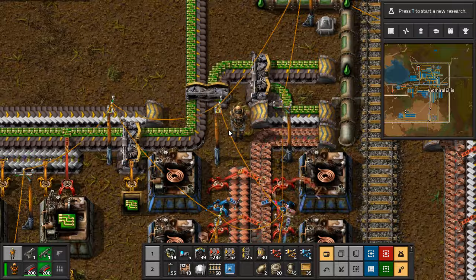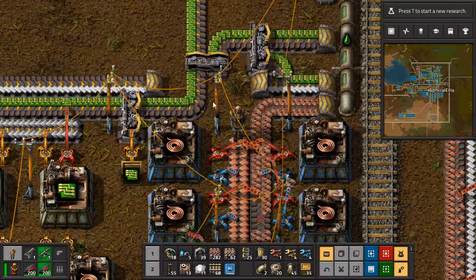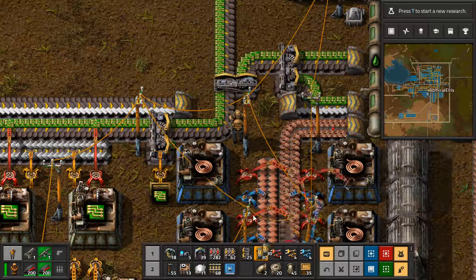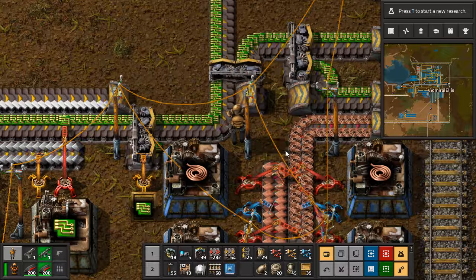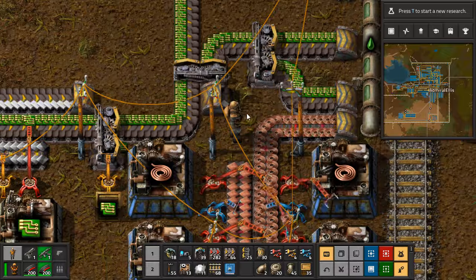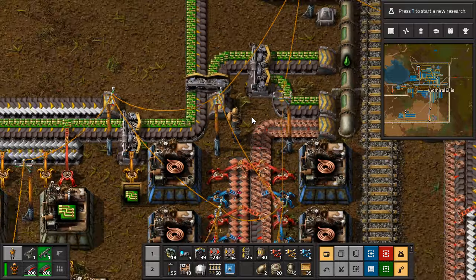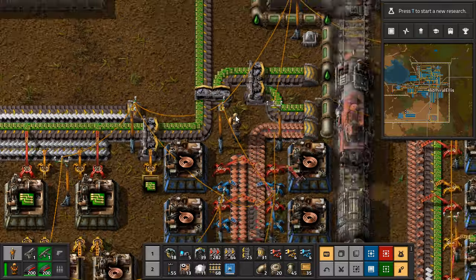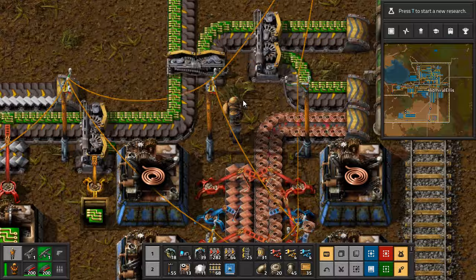Now the other thing I could do is if I pull this back to here and loop it around, tuck it in — hello train. But I can't actually loop it around because I just don't have the room for that. Best way to do it without... hello train. Alright, we're gonna need to double track some of the stuff. The trains are getting busy.